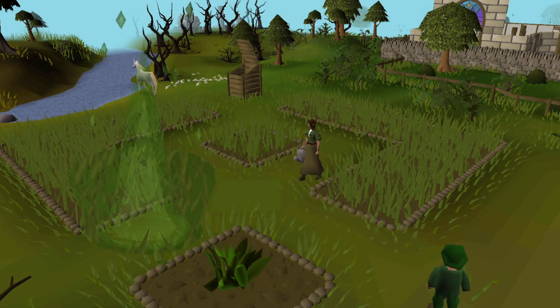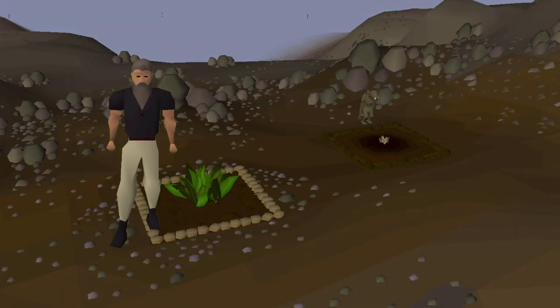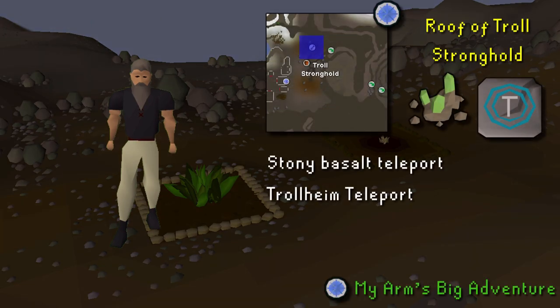A Stony Basalt teleport will get you to the Troll Stronghold extremely quickly. With level 73 in agility and completion of the Hard Fremennik Diary, the teleport destination is changed to be on the Stronghold roof, past the Climbing Rocks shortcut. To use the patch, you will need to have completed My Arm's Big Adventure. Also, this patch is disease free.